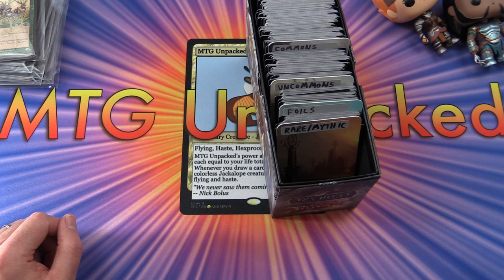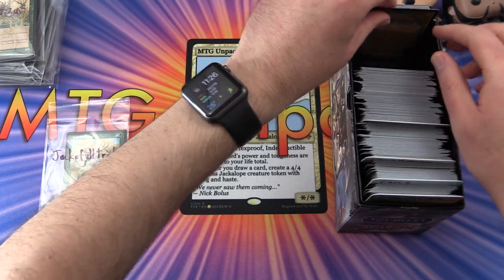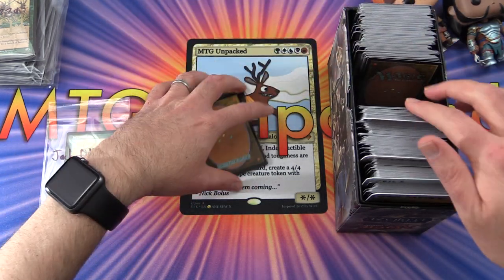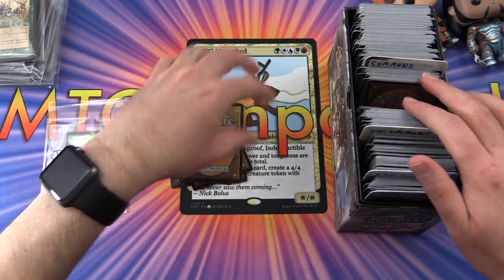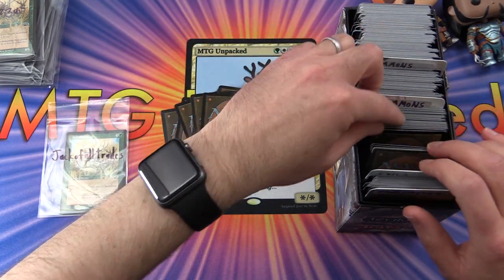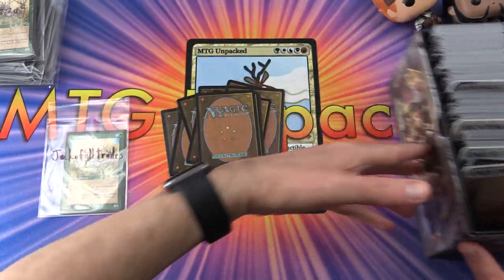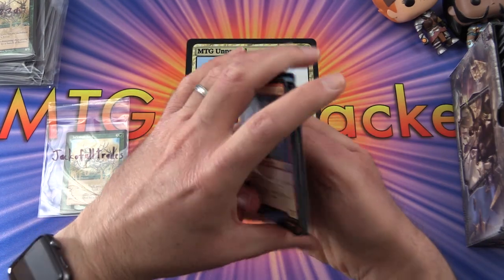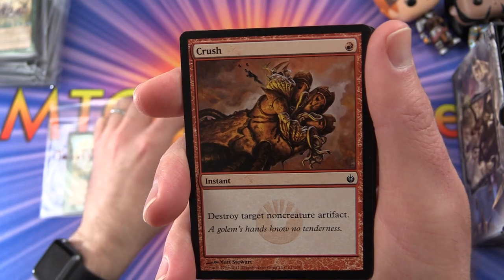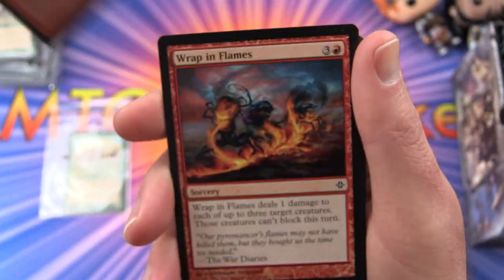We're getting towards the end — three more to go. Jack of All Trades: thank you for being a patron, you'll see him on a lot of other channels as well, great supporter of the MTG community. Jack's commons: Boggart Brute — fantastic goblins, got to keep them coming — Crush, Goblin Medics — even more goblin action, craziness — Wrap in Flames, and Essence Scatter.